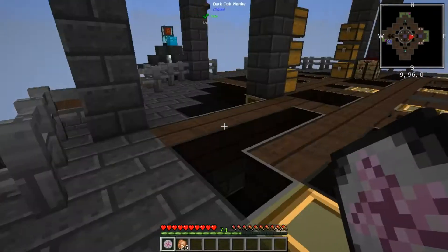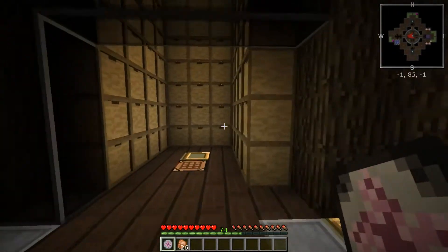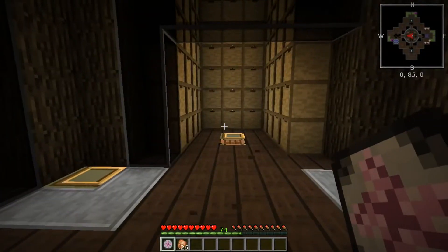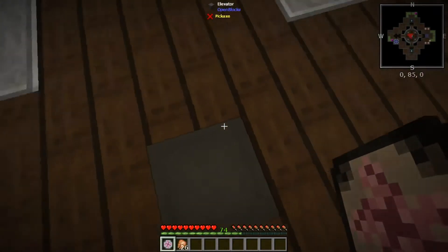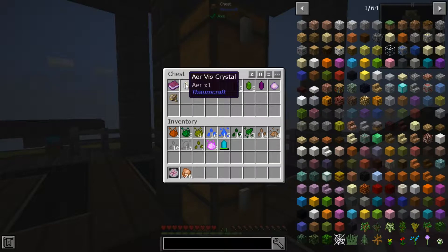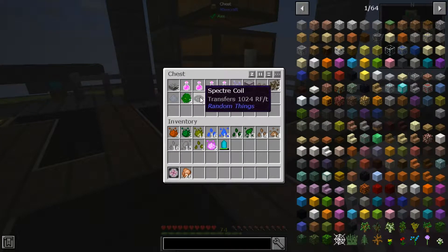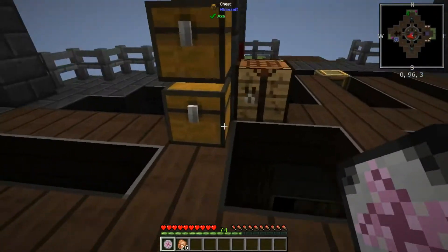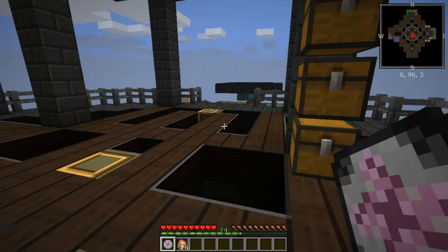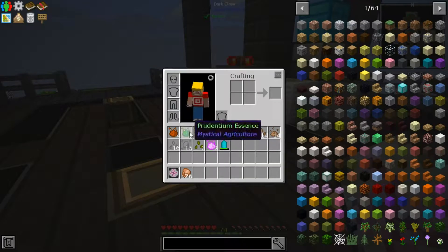Today, what are we going to do? I would like to work down here. We've got the mob farm and we've also got this storage room, and I want to be able to get all of this non-EMC-able stuff stored somewhere. There's a bunch of it — Matter Overdrive stuff, Thaumcraft stuff, regular vanilla Minecraft stuff that doesn't have an EMC value, as well as a few other modded things.